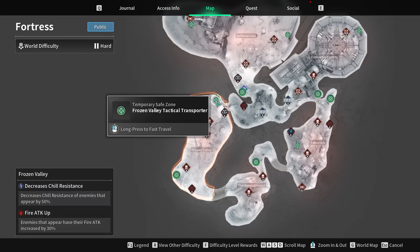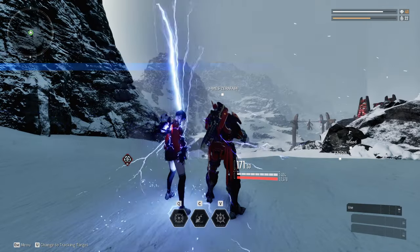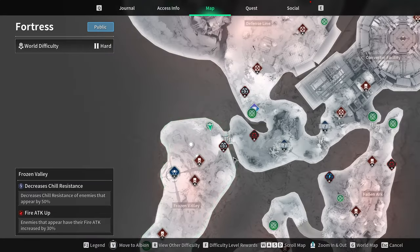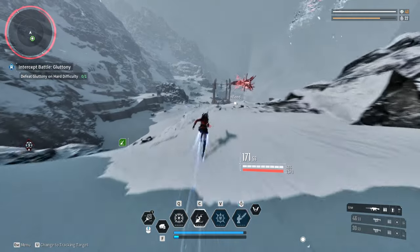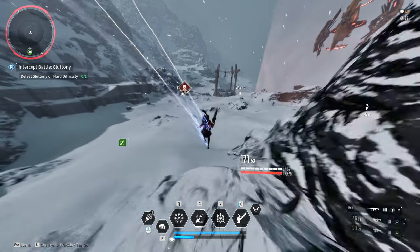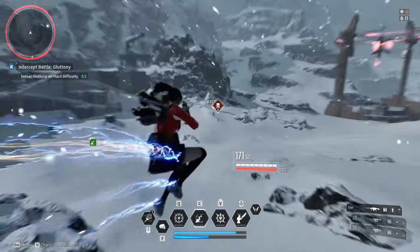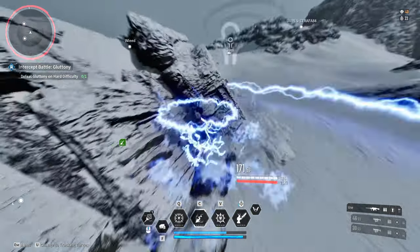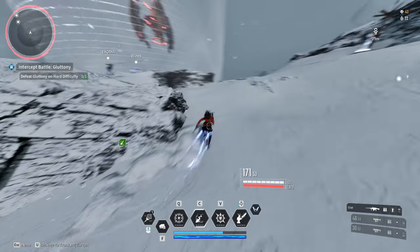Once you are all set up, you're going to want to fast travel to this point over in the Fortress, shown on screen right now. Once you've landed in the Fortress, you're going to want to run the mission called the Command Relay. This is a barrier defense mission type.